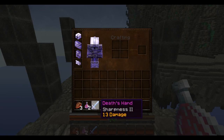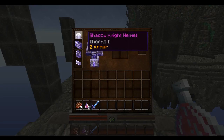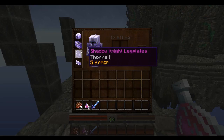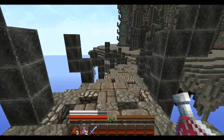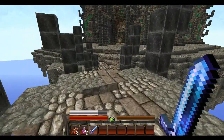What we got here is Death's Hand — Sharpness 2 and does 13 damage. We got two Potions of Healing, three steaks, and our gear on. Shadow Knight Helmet has Thorns 1 on it with two armor. The chestplate, Thorns 1, and they all have Thorns 1. So these all have Thorns 1 and I have Sharpness 2 on this. And we're going to this evil place over here, and that's where all the shops and stuff are set up and we'll be able to start the waves of monsters.